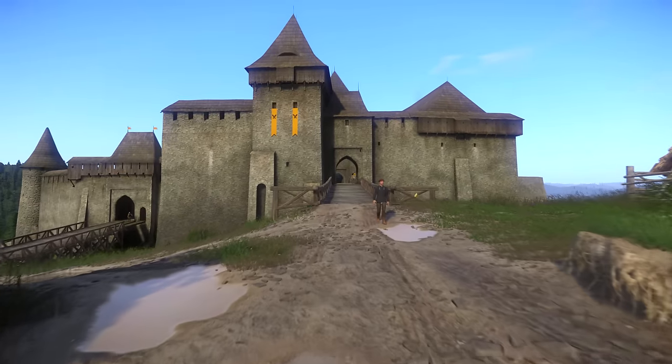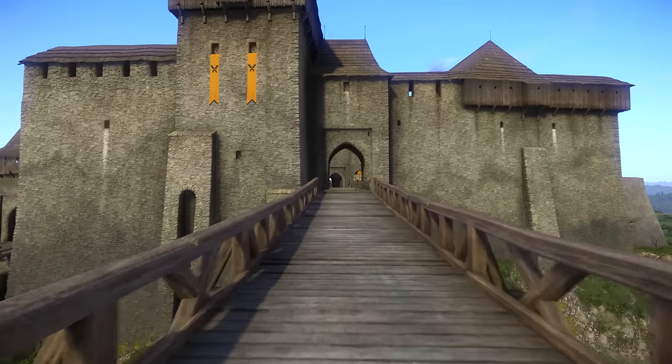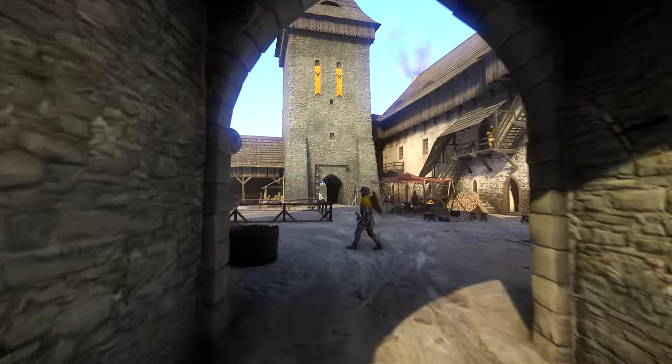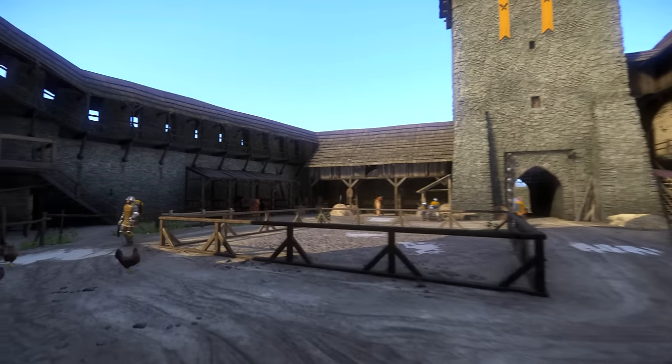So what we'll need to do is be in Ratai. We should all know where this is — this is the city you wake up at after the prologue. Now while there are a couple of different ways you can get to the chest, this is just the easiest way I found. What you want to do is walk through the upper gate, which can be found at the eastern side of Ratai.